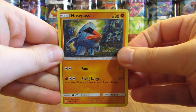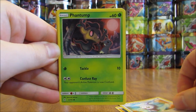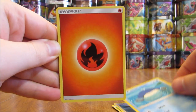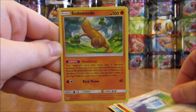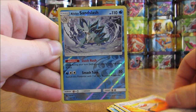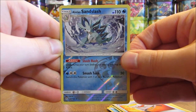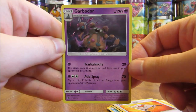This pack starts off with a Nosepass, Cast Form, Phantom, Taylo, Whalemur, Fire-type Energy, Max Potion, Pseudo-Widow, Rescue Stretcher. Reverse Hollow of an Alolan Sandslash — that's the second Rare Reverse Hollow pull of this box. And the final card in the pack is a Garbodor, another regular Rare.